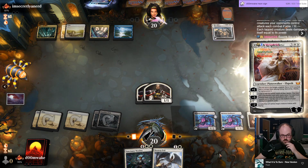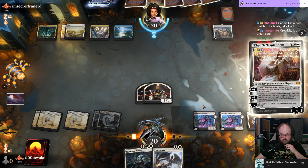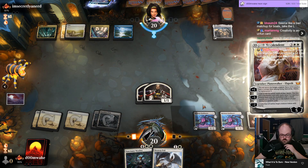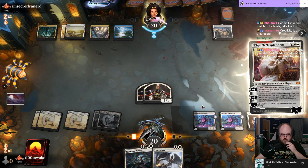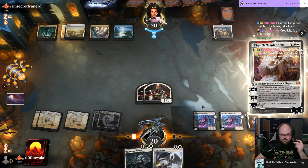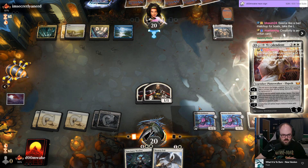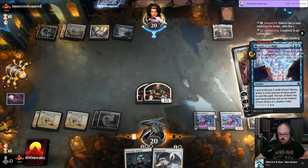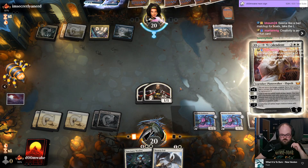Angels — game one you cannot possibly win. Post board it gets a little bit better with four Running Volleys, but you can never win game one as a boats player against Angels. Once you have four Running Volleys it gets a little better. The important creatures to kill in Angels are Righteous Valkyrie — always kill that on sight. I never kill their two-drop; if they play Giada I never kill that card. Always save the removal for higher impact cards, especially post board once you get Volley.